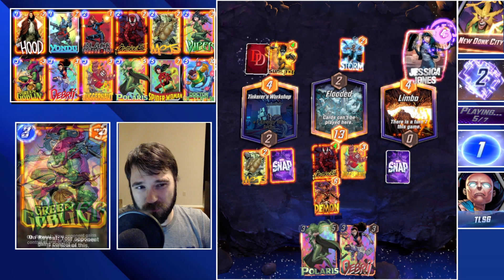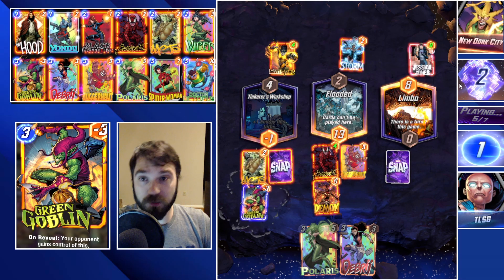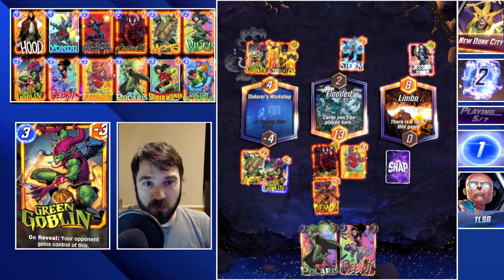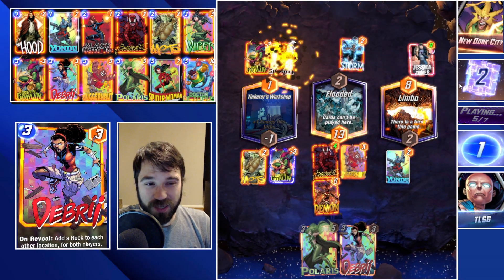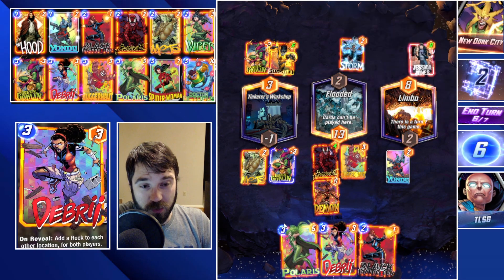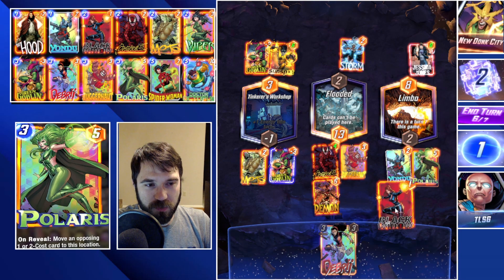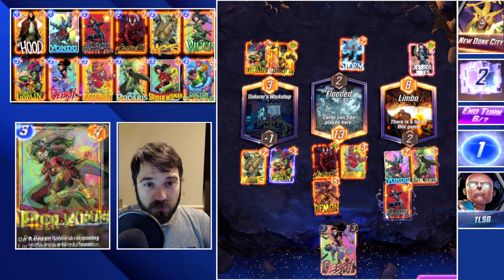The Jessica Jones does come down, they send us a Green Goblin, we send them one in return — so it balances out. But their Sunspot is pretty large. The Daredevil is not great for us — that actually gives them more information than it gives us, because now they know they can potentially draw into their other pieces. This one is going to be a tough one.